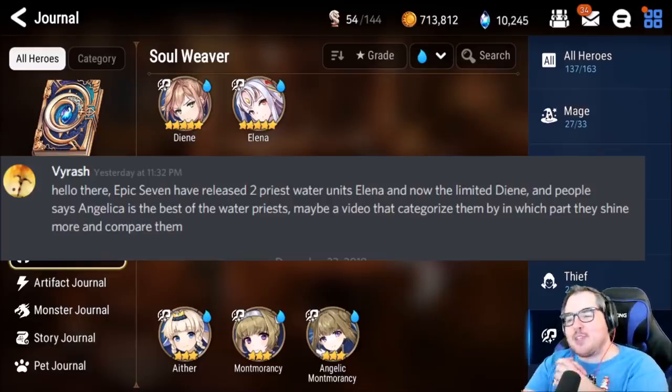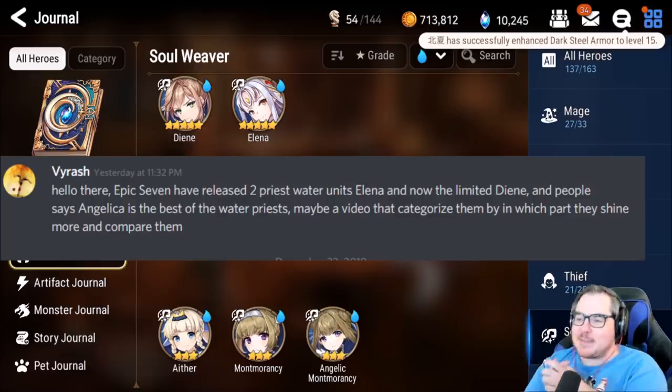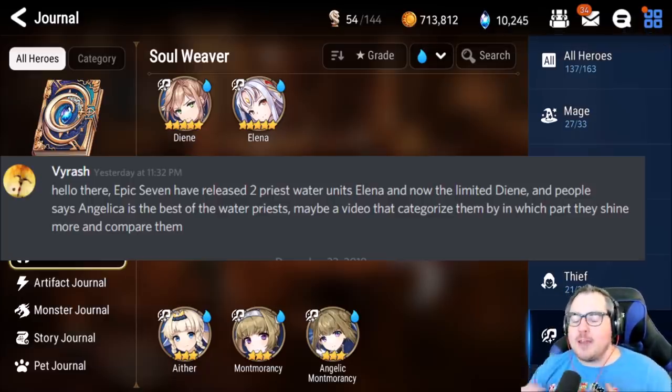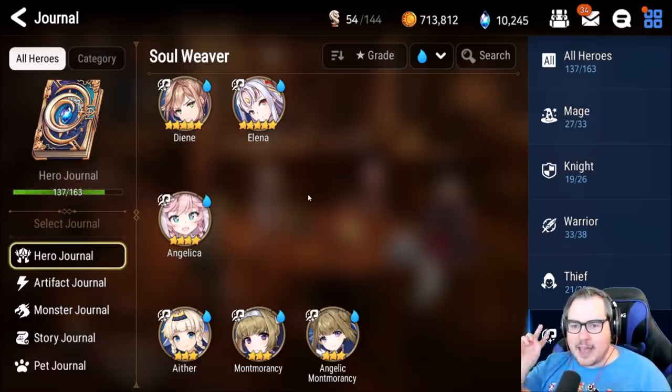Hey everyone, mango7roll here. Welcome to another episode. Today we're doing a video brought to you by virach, somebody who sent me a PM in Discord when I asked what people needed help with. They said E7 has released two ice water units, Elena and now the limited Diene. People say Angelica is the best of the ice priests, also known as soul weavers. Maybe a video that categorizes them by where they shine and compares them.